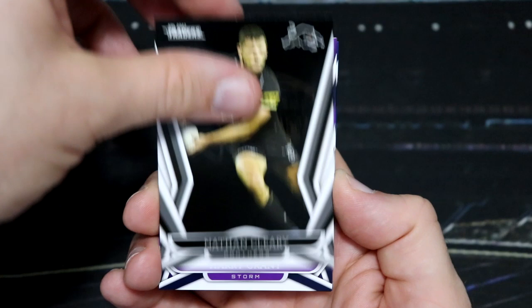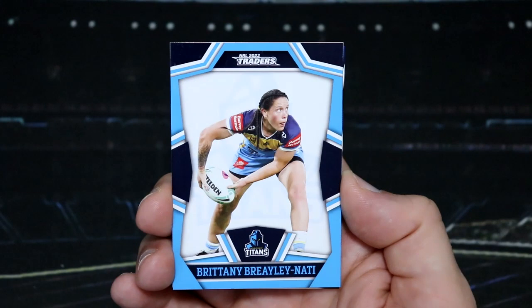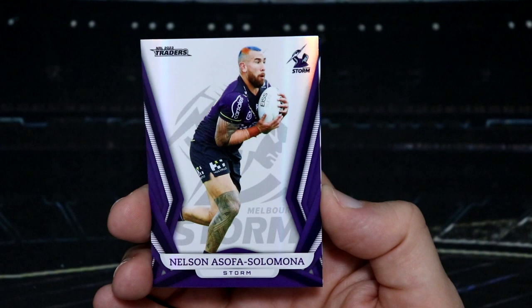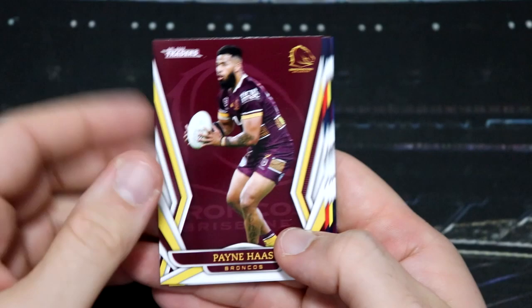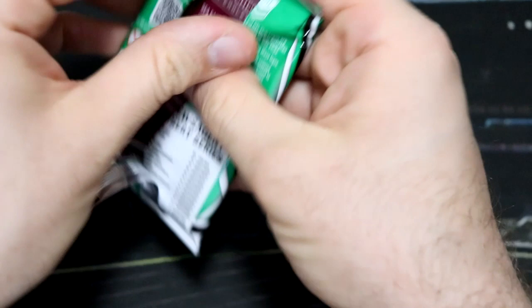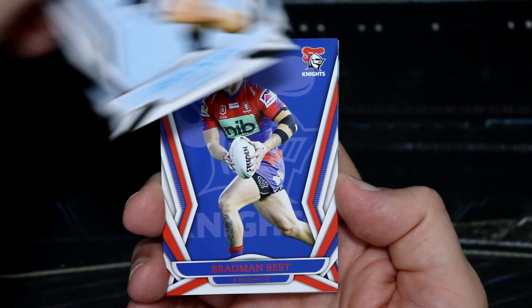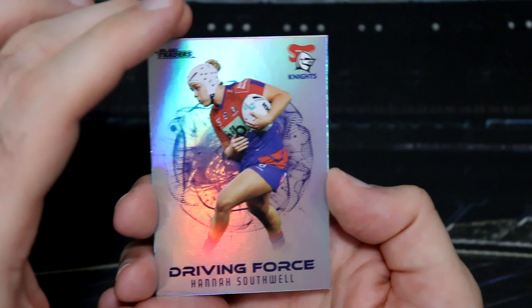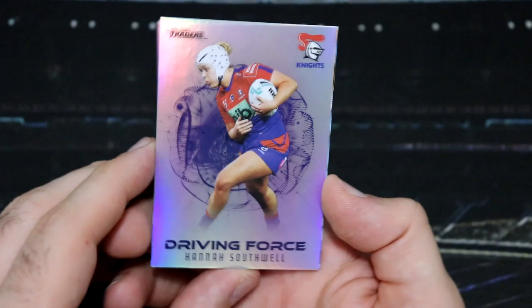Let's see what we find in our second pack of retail. We've got Campbell Graham, Nathan Cleary, Harry Grant, and we've got a Brittany Braley-Natty Titans NRLW card. And we've got Nelson Asofa-Solomona. Unfortunately it's looking like he's going to be out for eight to ten weeks, which is very, very sad. The Storm needed some more injuries — we've had probably the worst spate of injuries in the Storm's history. All the best to Nelson in his recovery. We have a Driving Force here for the Knights — we've got Hannah Southwell. I think these are my favorite insert for 2023 Traders. They just look so specky, love those so much.